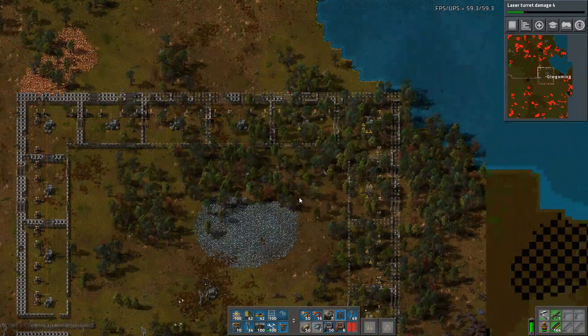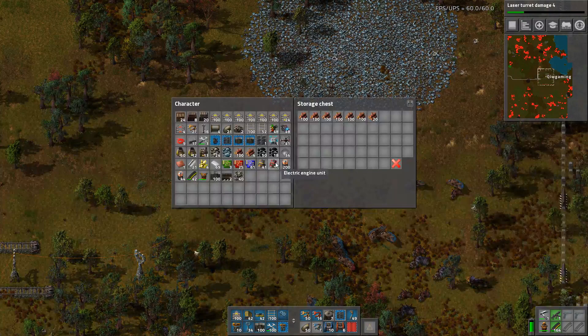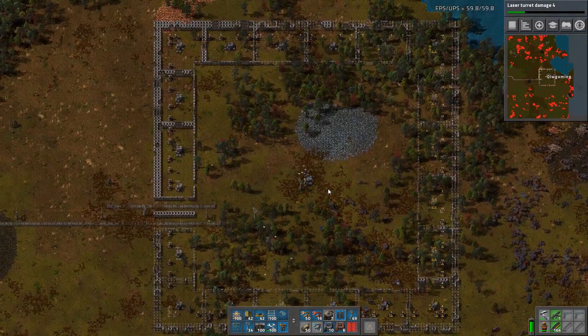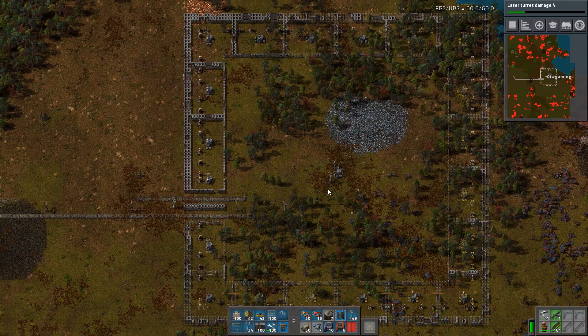They haven't put out substations everywhere. They need 20 more laser turrets, but unfortunately I only have 10. They also need more gates, which is fine — I will run and get that. Anyway, it's been a really, really long episode again. Thanks for watching, and have a really nice day — see you next time!